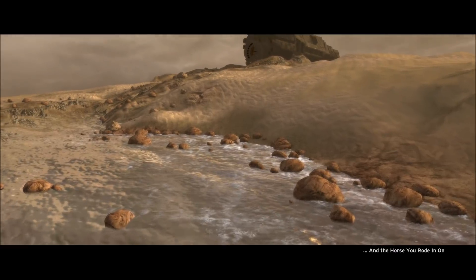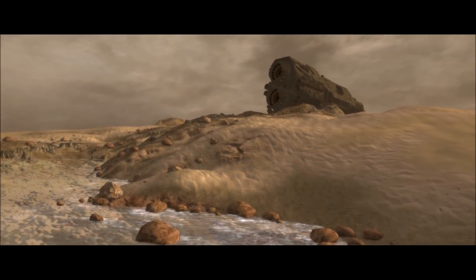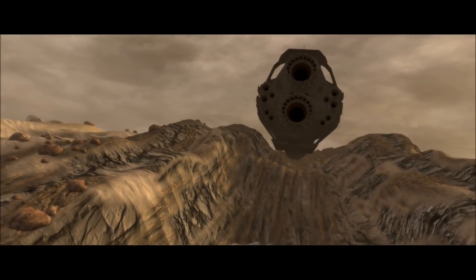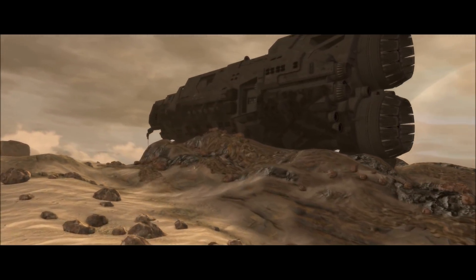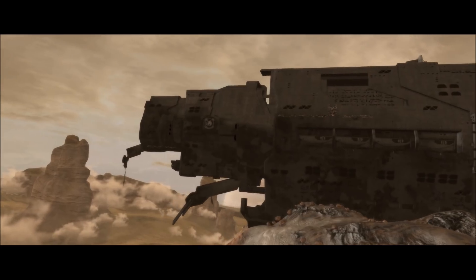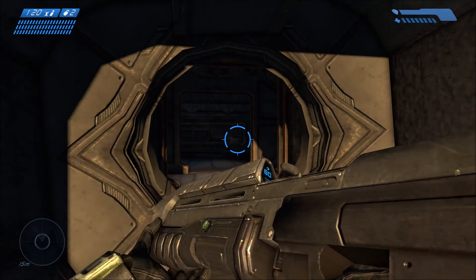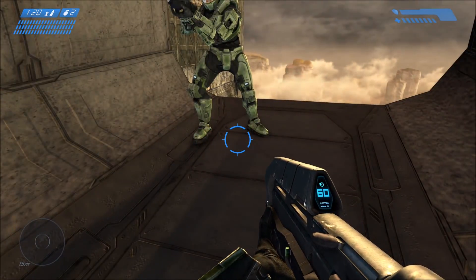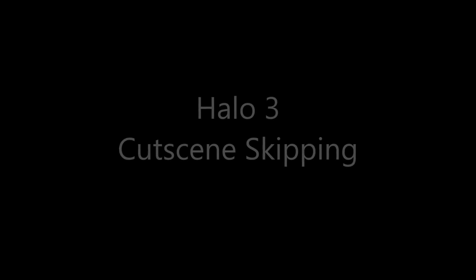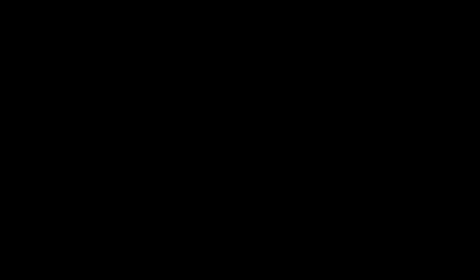Starting with what's broken: Halo 1 cutscene skipping on co-op. A new feature introduced with Halo 1 on MCC PC and now Xbox is that they made cutscene skipping consistent with Halo Reach, which means you press A and then press Y to skip the cutscene. In the past you would just simply press A. Well, when you play co-op on Halo 1, pressing A doesn't bring up any prompt to press Y to skip the cutscene.